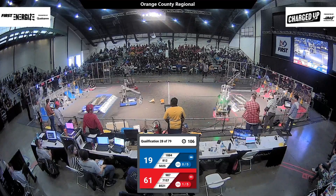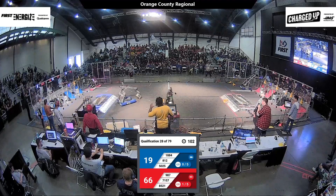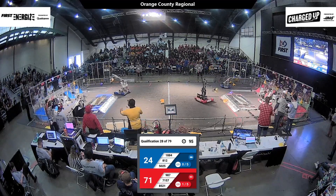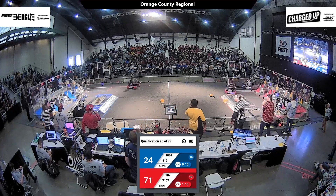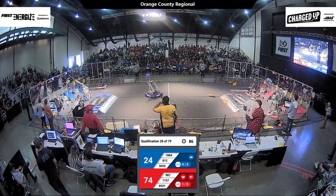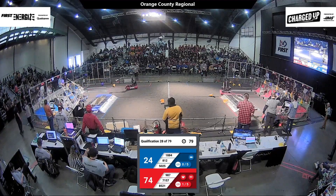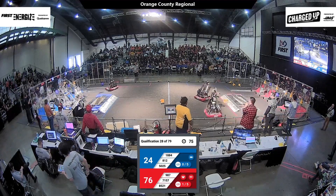There is an unbelievable amount of action on this field right now. 8050, 25, and 987 getting together briefly. 987 is getting ready to score a cone in the red alliance community. 7157, their partners, are joining them in the red alliance community to score a cube on the middle cube shelf. 812, the Midnight Mechanics, have a cone in the blue alliance community — let's see if they can help blue make up the difference. 7157 and 987 continue to score for the red alliance, increasing their lead.